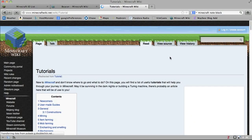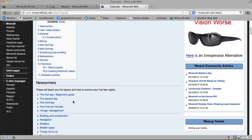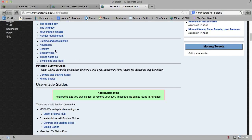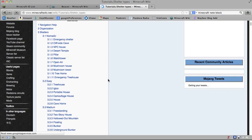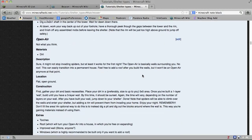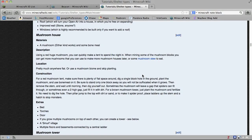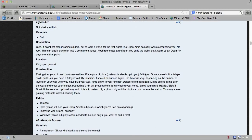Every time you run across something new or are just curious, always go to the Minecraft wiki. Here are tutorials: newcomer, first day, second day, third day, hunger management — all stuff I'll be going over — different types of shelters, nomadic, cliffside, NPC watchtower. A mushroom house is actually kind of neat, though there are some challenges to get it to work right. So that's the short version of how to use the Minecraft wiki. Always use it — every time you run across a temple they're always trapped, and when you encounter a new monster or concept, refer back to the wiki. There's just so much information and that's the only way you're really going to learn this game. We'll see you soon.